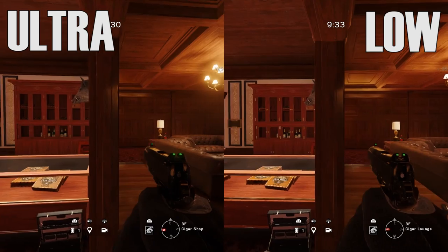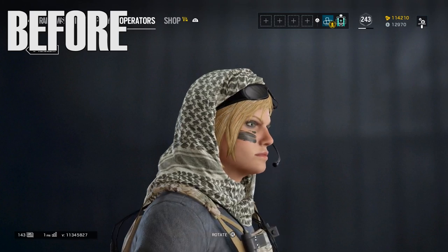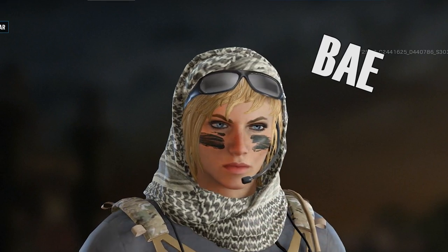Playing on low settings no longer makes it look like Minecraft. Instead, it actually looks like a real game. These new textures definitely bridge the gap between low settings and high settings. And speaking of textures, operator models have also been updated to look a lot cleaner and more consistent, which also means that a lot of them no longer look like they're on meth.